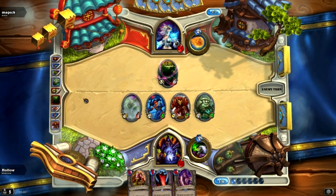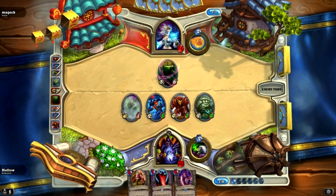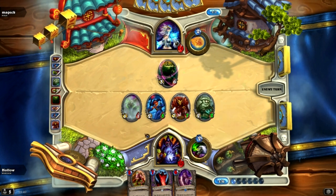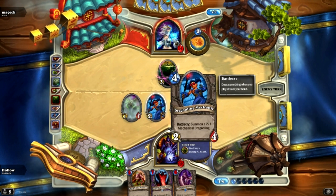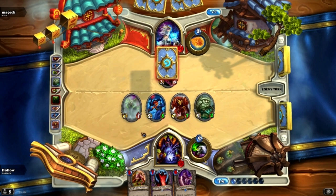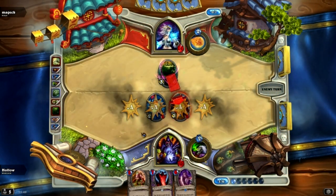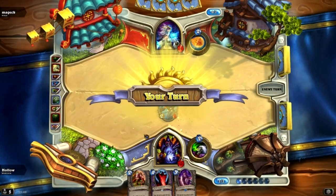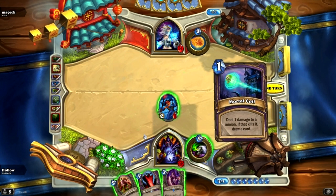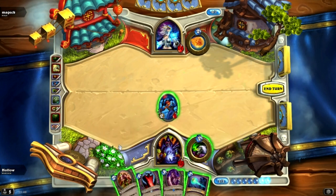If he Flame Strikes this turn, that would go down to 3 health and he could kill it. That's fine — that would survive. So I'd have a 2-1 at the end of this turn. Yeah, there it is. I knew it was coming so I played to it. Now I'm just left with a minion on field. I've got a 2-damage Mortal Coil with this Geomancer.